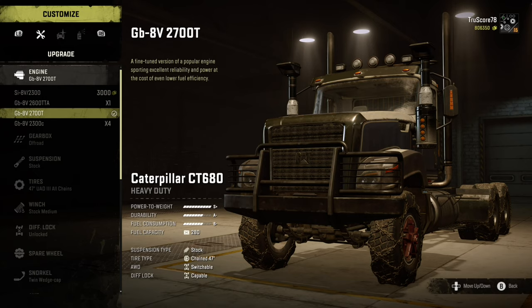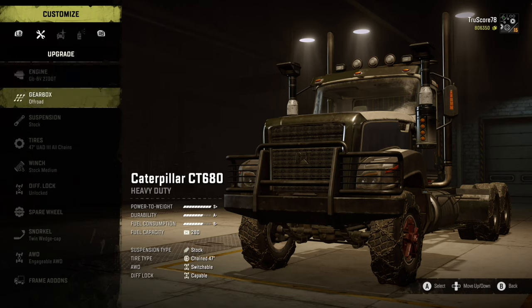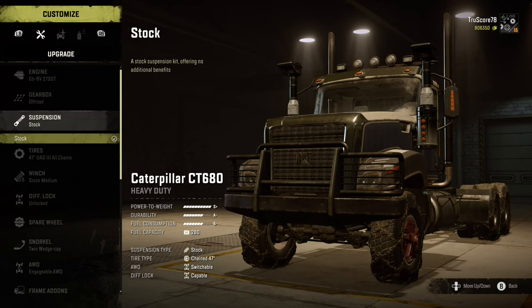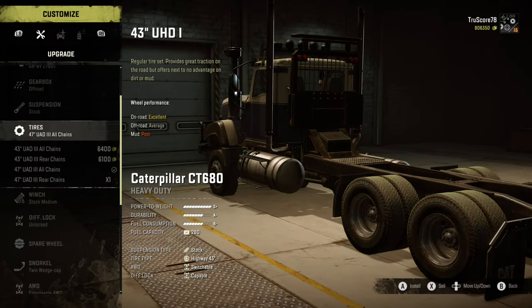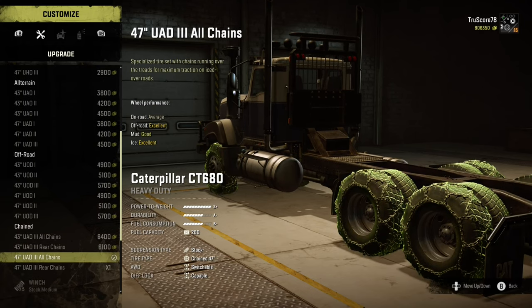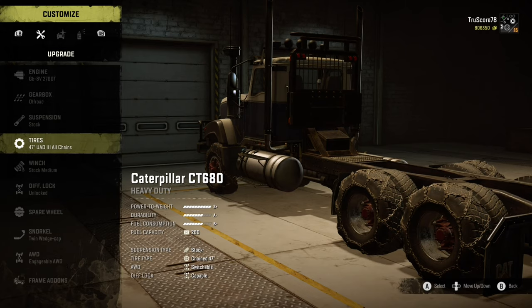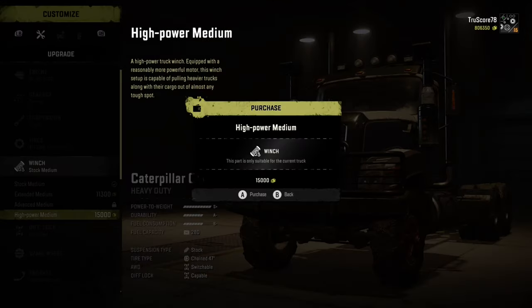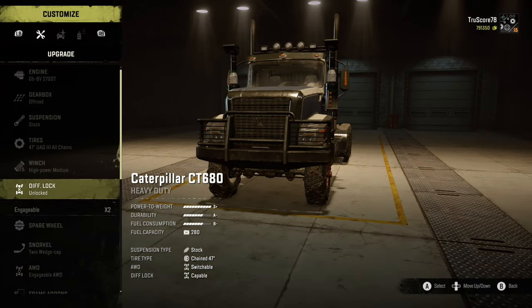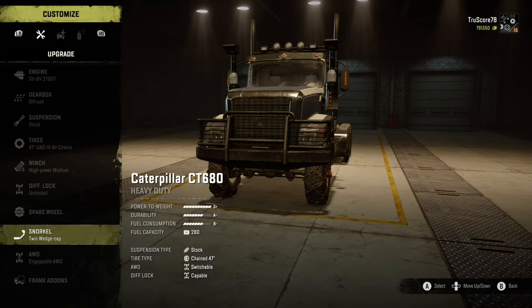Let's get started with the Cat CT680, available for purchase in-game at level 12. I started off by adding the GB BV2700T engine. Adding the off-road gearbox package adds three additional low-stage gears while slightly lowering the fuel efficiency and top speed. A race suspension is lacking on this truck, but it's already the biggest of the heavy-duty class with 47-inch tires, which we left unchanged from the last challenge with all-chain tires — and that's fine for this deep-water challenge. I equipped the high-power medium winch just in case, but probably won't need it today. Unlocked diff lock, twin wedge cap snorkel, and an engageable all-wheel drive.